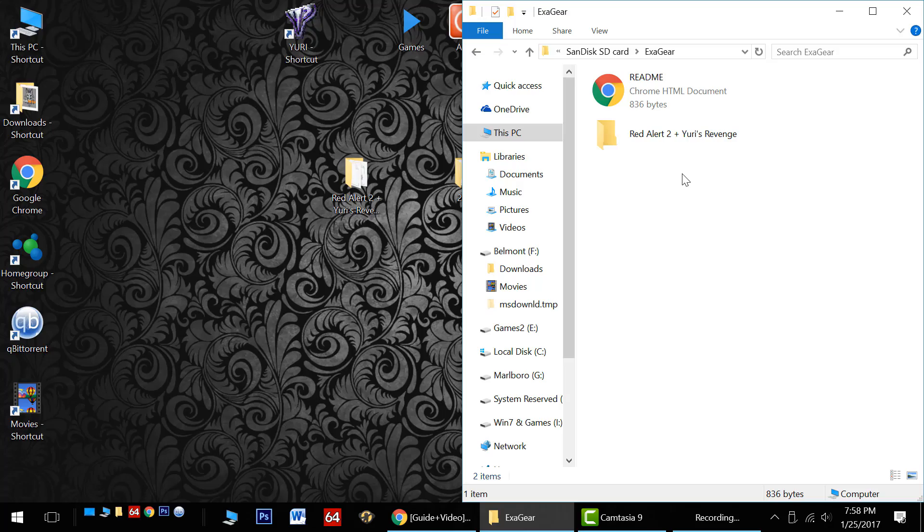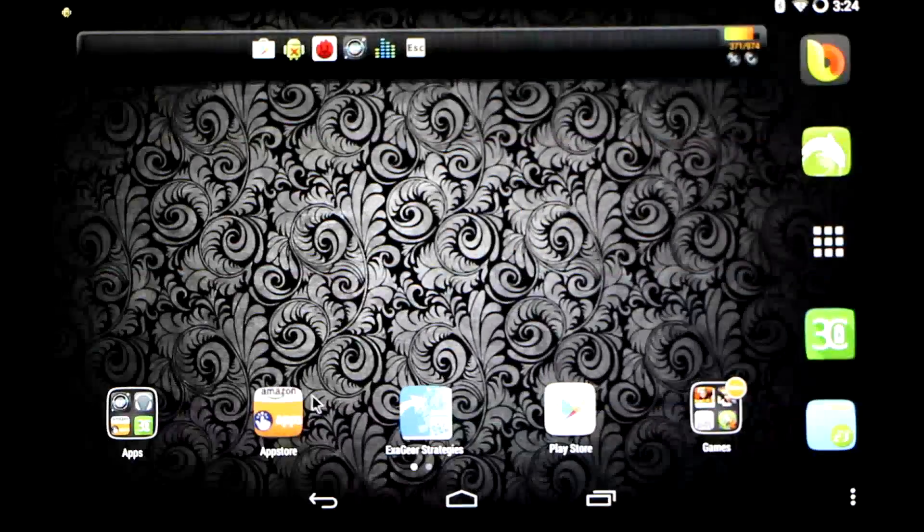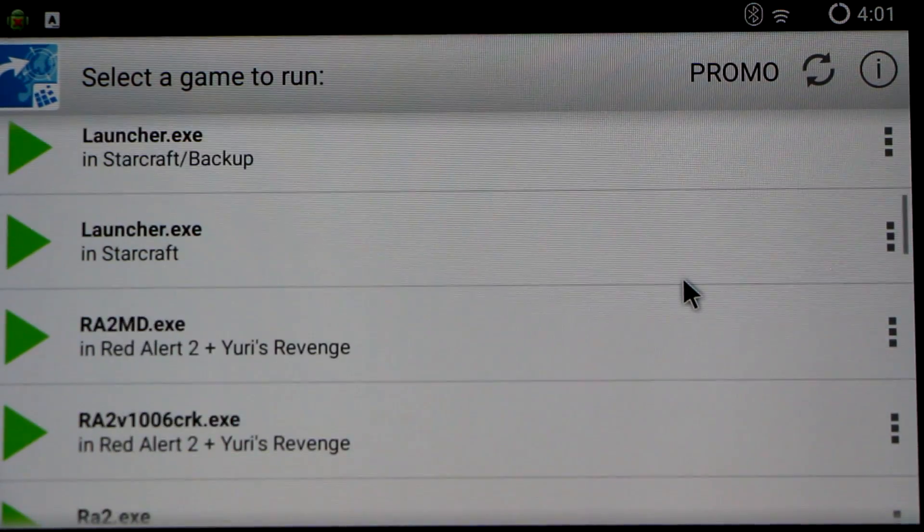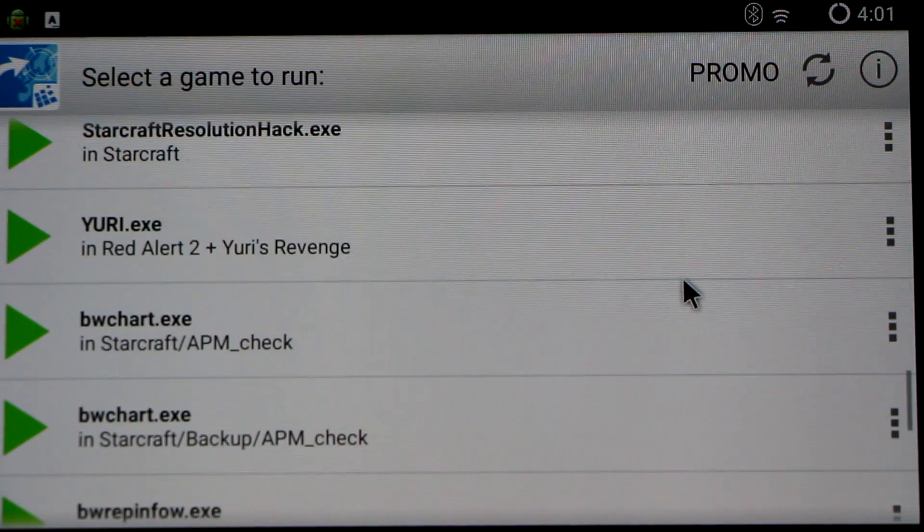Once complete, we're ready to disconnect our Android device and go over there and start up the Exigear strategy app. Here I am in the main menu. Scroll down and launch RA2 for Red Alert 2. In this example we're going to run the Yuri EXE for the Yuri expansion.